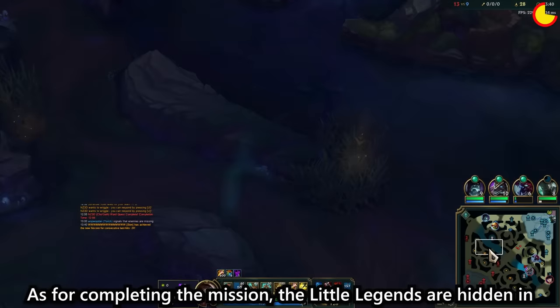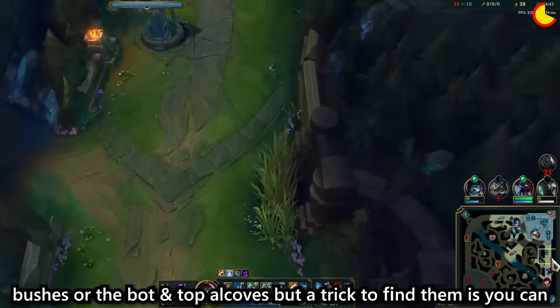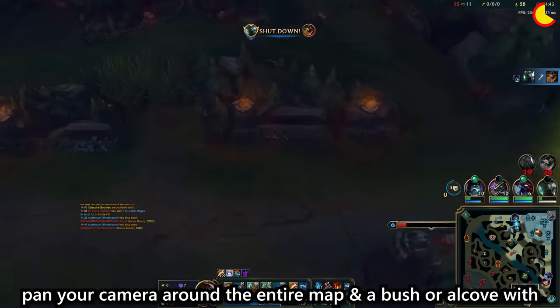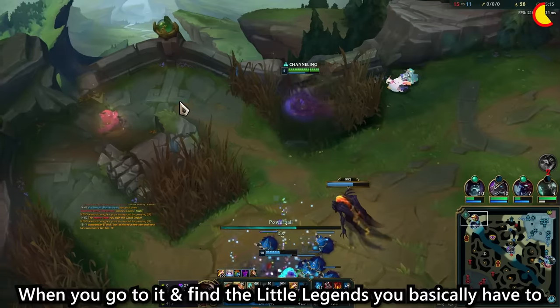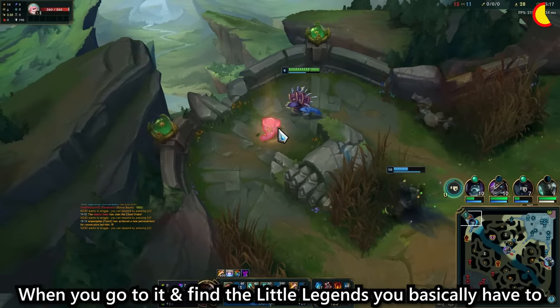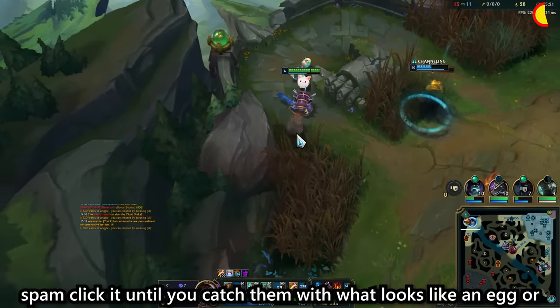For completing the mission, the Little Legends are hidden in bushes or the bot and top alcoves. A trick to find them is to pan your camera around the entire map — a bush or alcove with a Little Legend in it will be glowing so you can tell where it is. When you go to it, you basically have to spam click it until you catch them with what looks like an egg or pokeball.